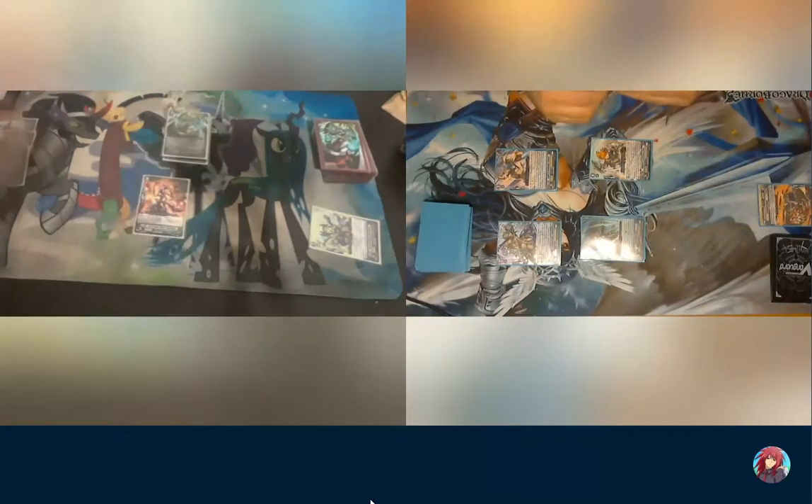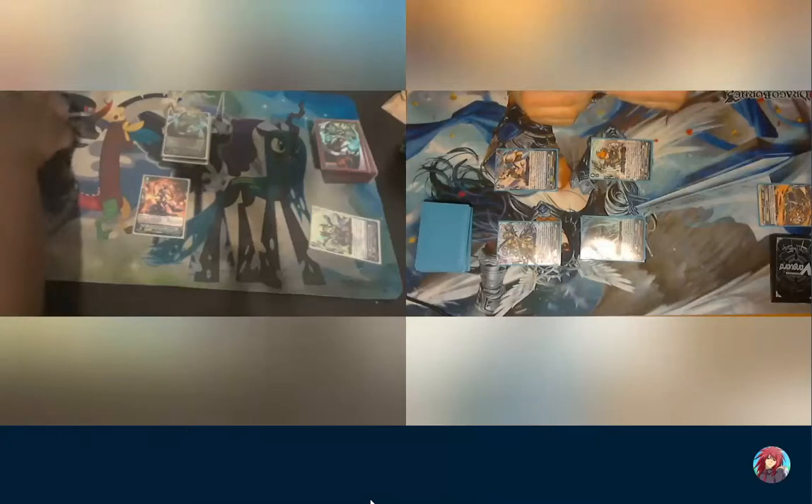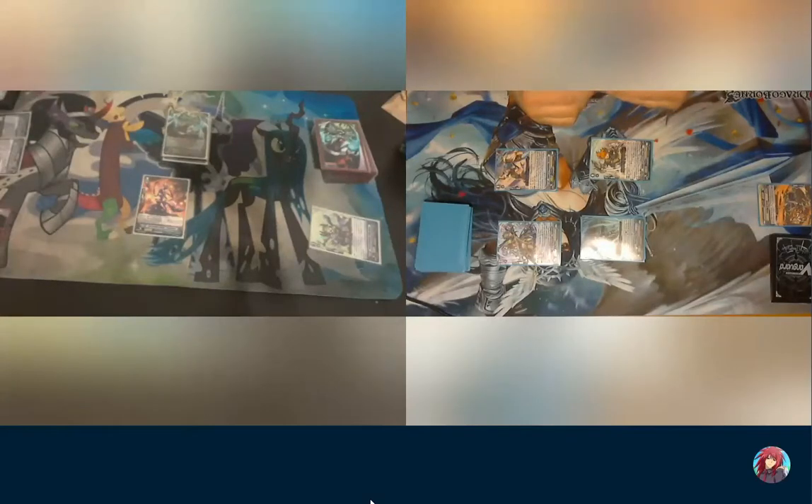Call Gredora. Use her on-place ability. Counter blast one — the column that doesn't have any rear guards on it, I'm stunning that, so you can't call anything on that column. I know what I can use to represent that.